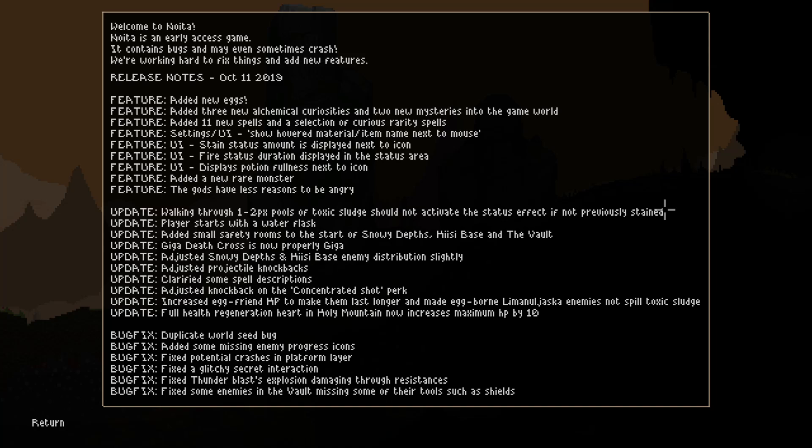Settings UI — this is kind of interesting, I talked about some of these things during some of my videos. Show hovered material item name next to mouse — that's good. Stained status amount is displayed next to icon — that's great, I'm assuming that's the percentage. Fire status duration displayed in the status area. Displays potion fullness next to icon — remember I was saying I'd like to know how full the potions are, just by using the UI, not having to hit I and then mouse over it.